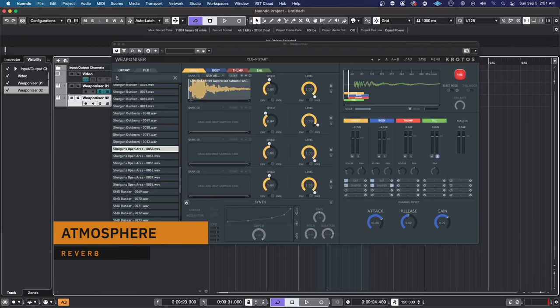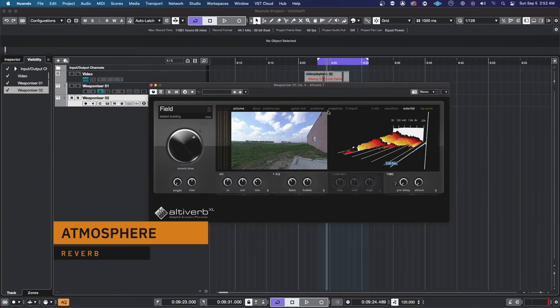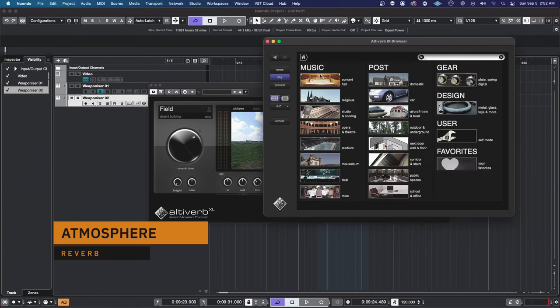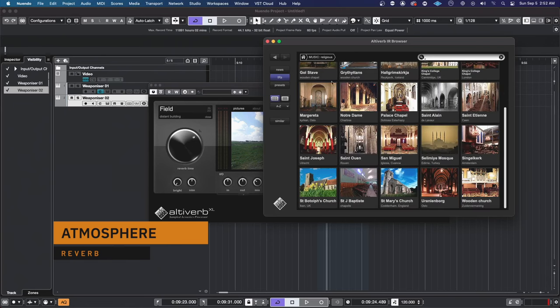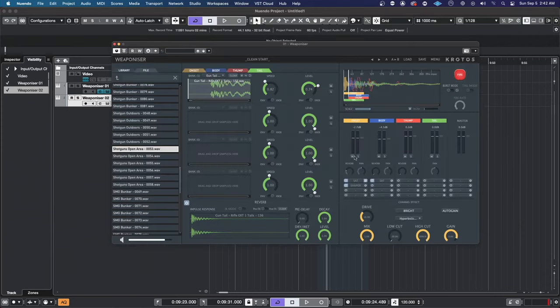Now that we have the gun assembled, the final component to your gun sound design is reverb. Having interior tails are important samples to have, but you'll need to place the entire sound through a single space. Using plugins like AltaVerb is easy because AltaVerb also integrates with Wwise, but if you're working on a film or game you can handle a lot of this within your middleware. If you're on the film side of things, go nuts with using any reverb you enjoy. Now that we have the gun assembled, let's see how it sounds.